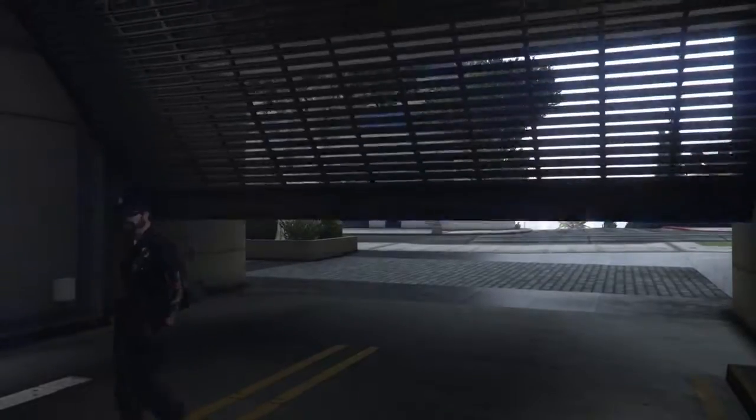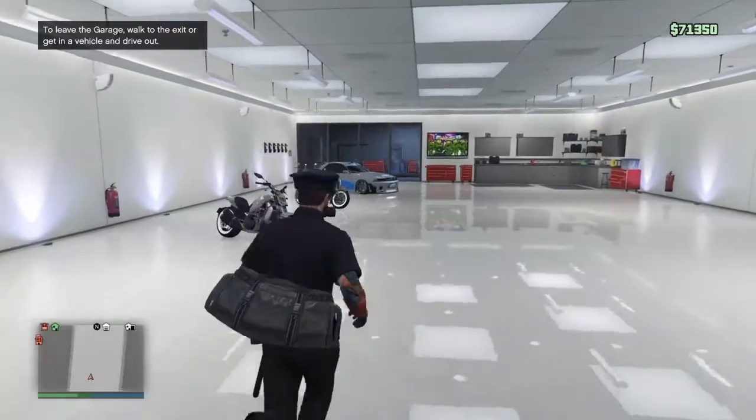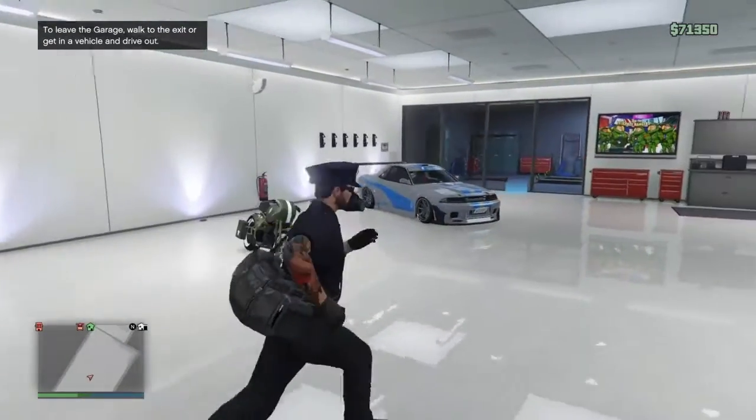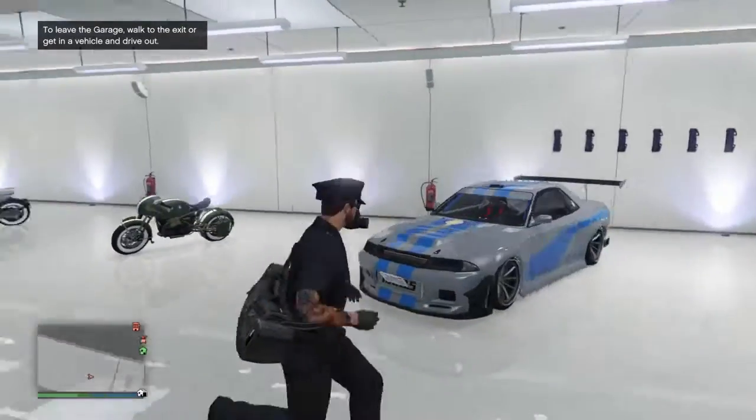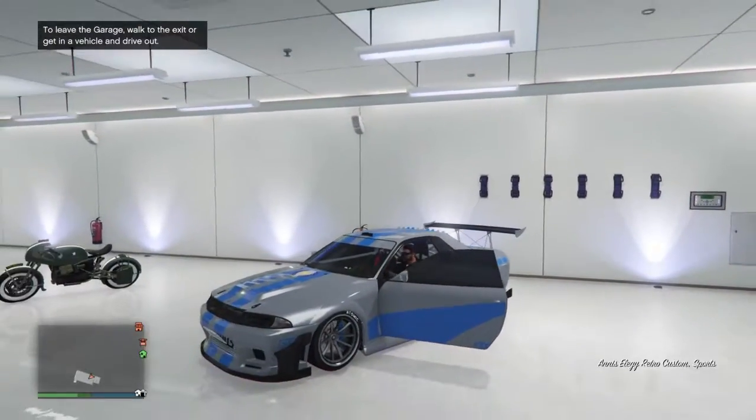Once you get in your garage, get in a car — I wouldn't get in a bike. I'm using my LG custom, but you can use a free car or just a street car if you don't have any cars. Drive your car out.